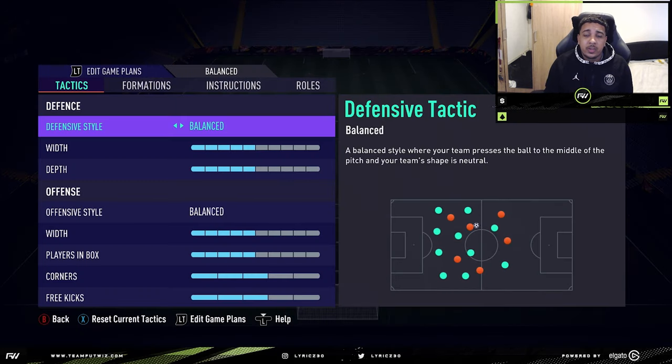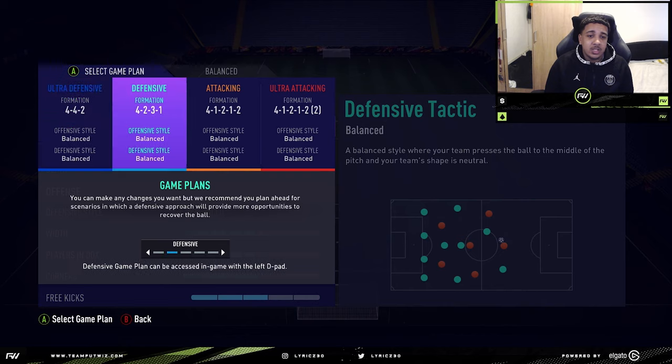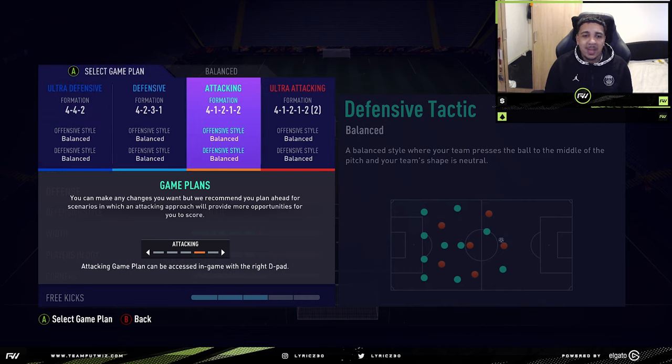These tactics are pretty universal, you can use it with any team, and I will show you guys the type of players that you're going to need in each kind of position to have this tactic function properly. We are throwing it back — complete throwback. If you guys would have remembered FIFA 12, FIFA 11, and them games there, 4-1-2-1-2 wide was the formation. Back in the day, you used to have to purchase a position card to have your guys on maximum chemistry, and 4-1-2-1-2 wide was the most expensive, maxing out at like 10K.